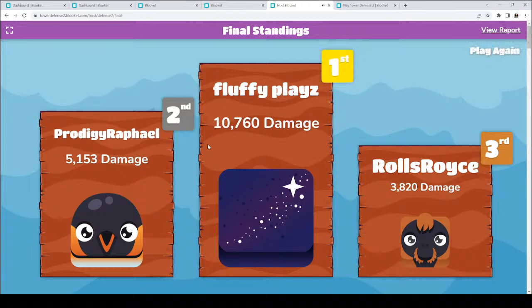Final standings. Rolls-Royce, great job. Prodigy Raphael, great job. Fluffy Plays, great job. Fluffy Plays, you have 10,760 damage. Prodigy Raphael, you have 5,153 damage. Rolls-Royce, you have 3,820 damage. Congratulations. Way to go, everyone — this has been an absolute blast. I think what we are going to do is switch it up a little bit, go back to addition to 20 so that all of us can participate towards the end, and then we're going to go crazy and jump to exponents.